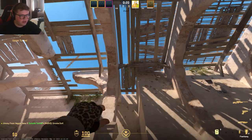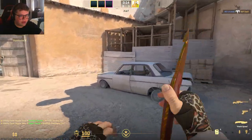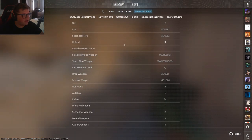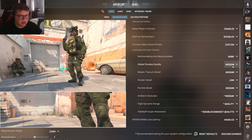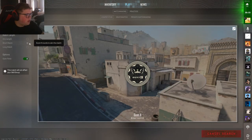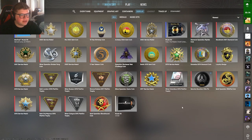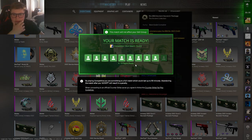The maps themselves look fairly similar, at least Dust 2 does. Obviously the lighting is different, the UI is a bit different. Let's see if I can get the settings to be a little better - let's do none, low models, low shaders, low. This match will not skip your skill group - wait, am I gonna lose a bunch of matches in D rank? I've got prime enabled. Let's go ahead and just play one quick competitive game here.